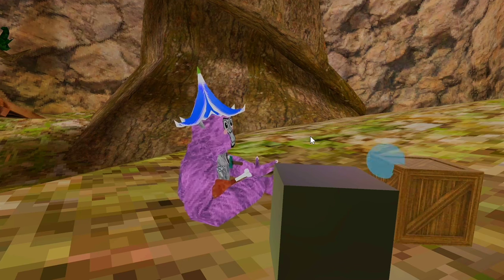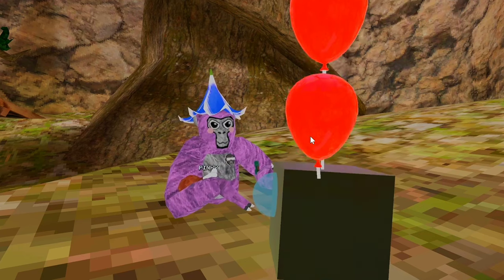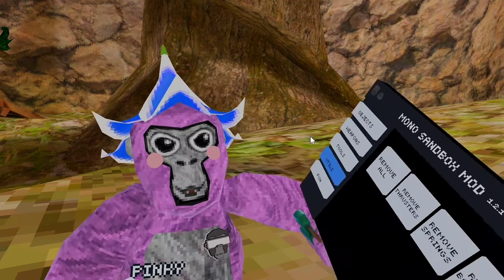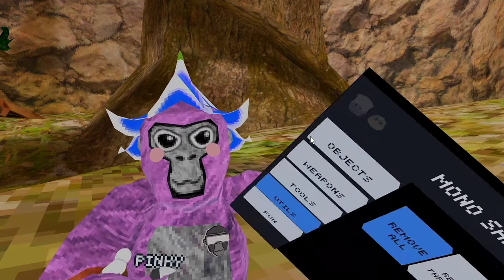Go to balloons. Spawn some balloons on it, and there it goes. Spawn some balloons — there it goes, it's gone. And if you want to get rid of it, right here there's Remove All, and you can just delete it. And it deletes everything.